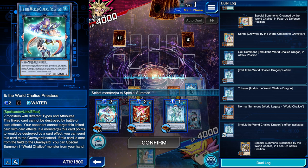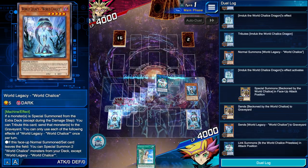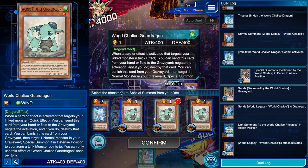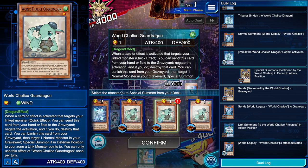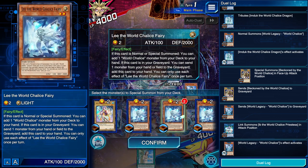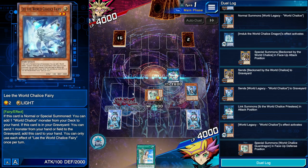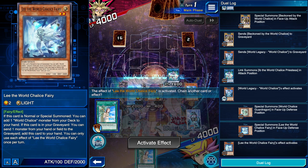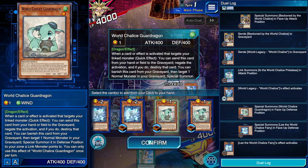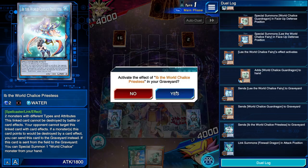Turn those two into a Link 2 — it doesn't really matter which, so I'll go into Ib to save Security Dragon for next turn. Then World Chalice floats from the graveyard to summon two from deck. If you don't have Guard Dragon in rotation yet, get it — you need it for the combo. You need to either already have it in the grave or get it. If you haven't used Lee yet, summon Lee to get that beneficial plus anyway. So I'm going to summon Guard Dragon and Lee.